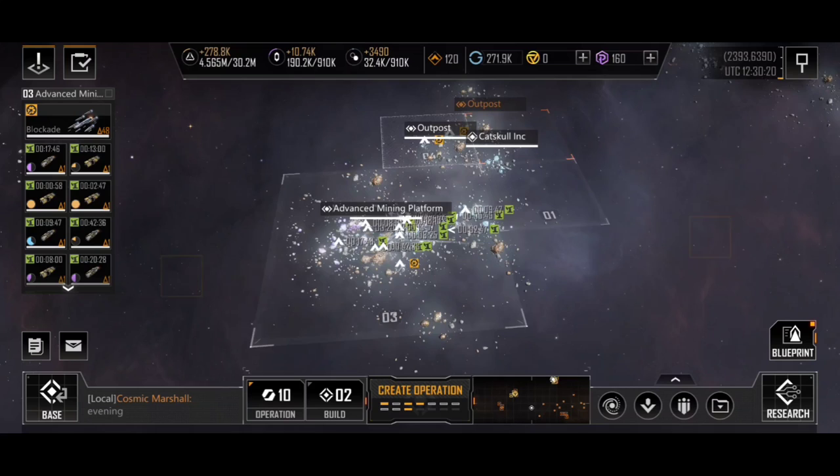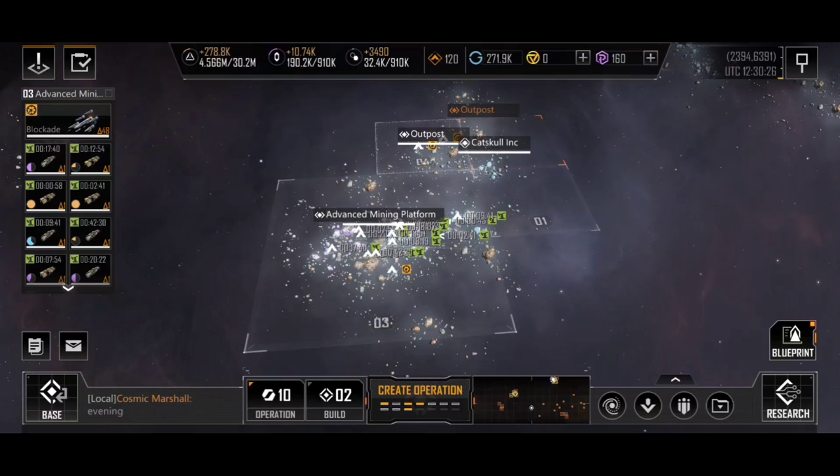Let me know your thoughts and opinions — do you use any of the tactical support or logistics ships? Are you fans of them? Which ones do you prefer? Let me know in the comment section down below. Otherwise, happy sailing and see you in Infinite Lagrange.